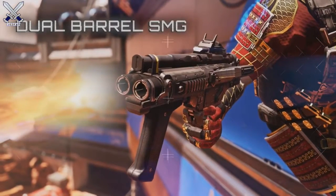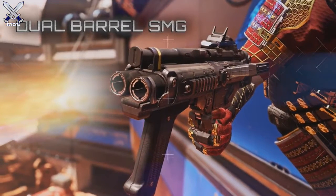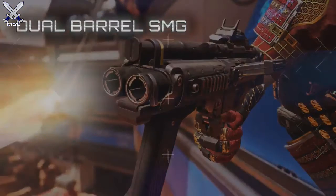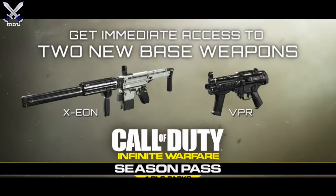Hey, what's going on guys, Mr. TheReverts here. Today I got some news about two brand new weapons in Call of Duty Infinite Warfare. In today's new update we have the VPR SMG — this gun kind of reminds me of the MP5K from MW2 — and then we have the Axion Assault Rifle. The best part about these two guns is they're 100% free for everybody.